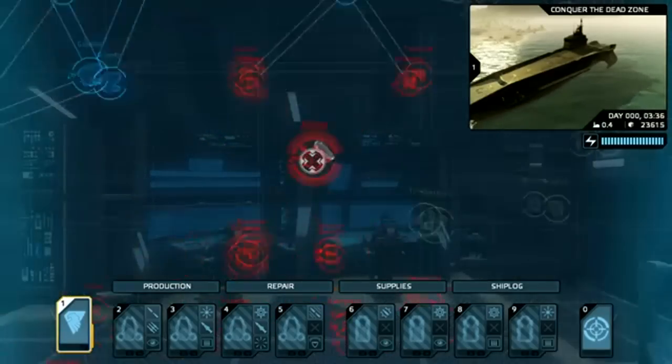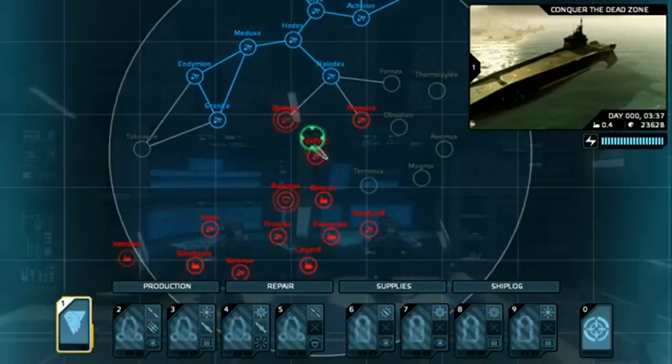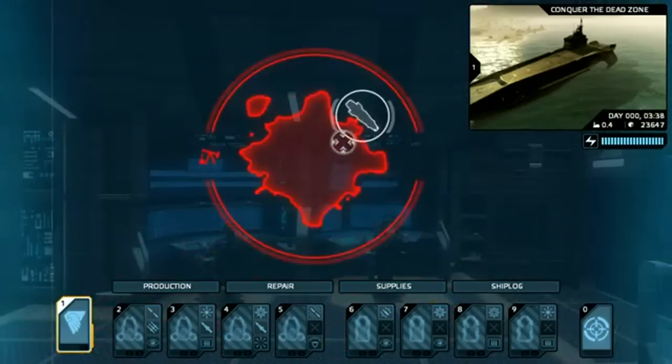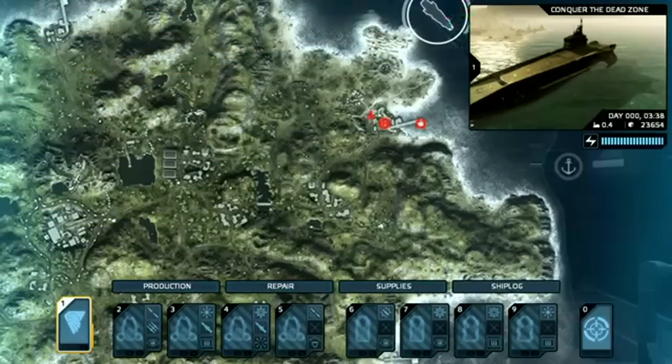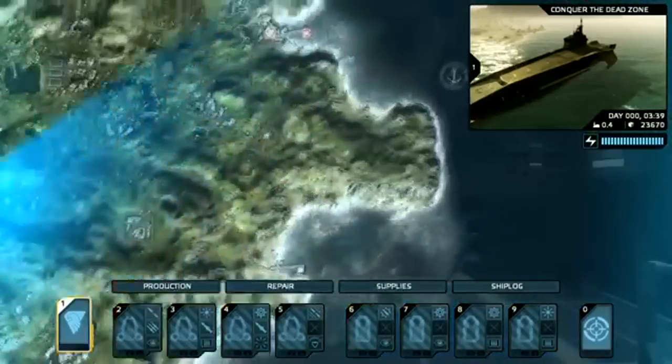Here I am leading an assault on the enemy island of Fulcrum, indicated by the red coloration. Simply put, blue islands are my own while red belong to the enemy. Zooming in, I am able to make out the geography of the island, enemy encampments and bases, as well as units of the opposition.